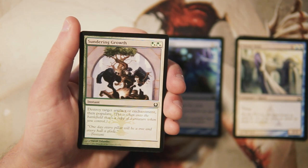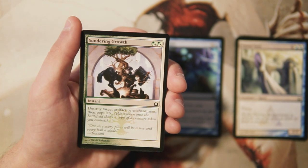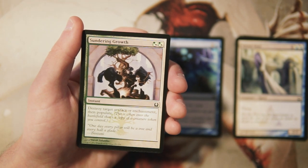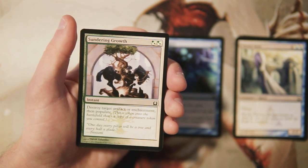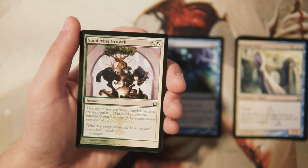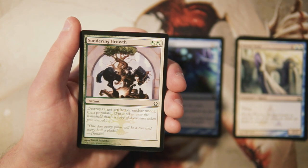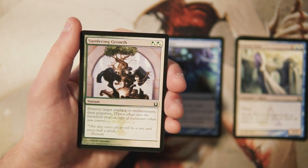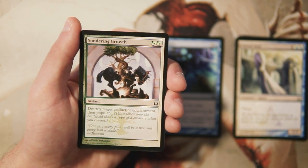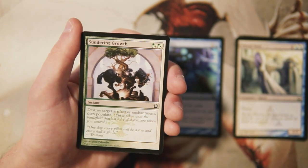Sundering Growth is an instant for two hybrid mana of either green or white. It destroys target artifact or enchantment, and then you populate — populate was unique to this set, letting you put a copy of a creature token you already control onto the battlefield. Destroying an artifact or enchantment and making a token for two mana at instant speed is really powerful. In draft, artifacts and enchantments are harder to come by, so this is probably best as prime sideboard material, especially for a Selesnya tokens deck.